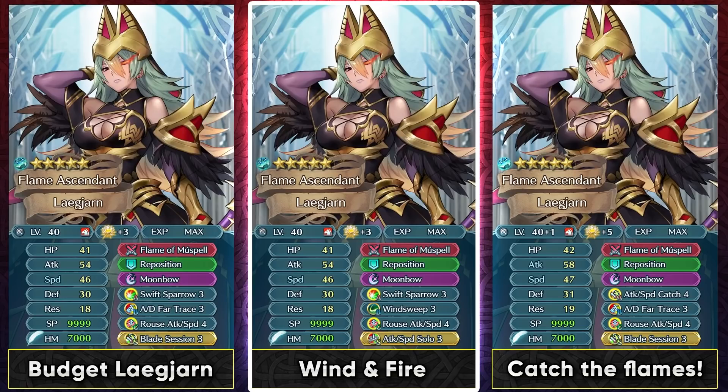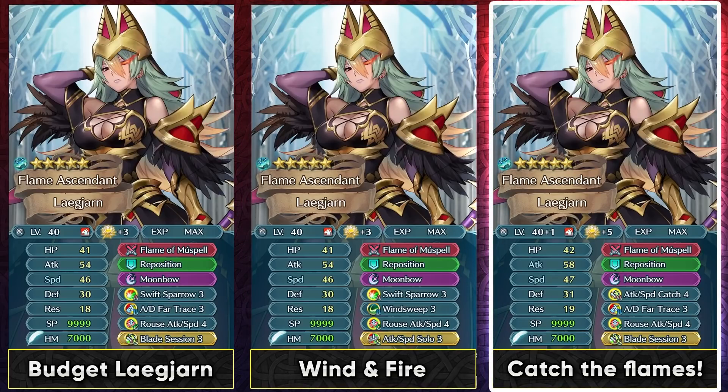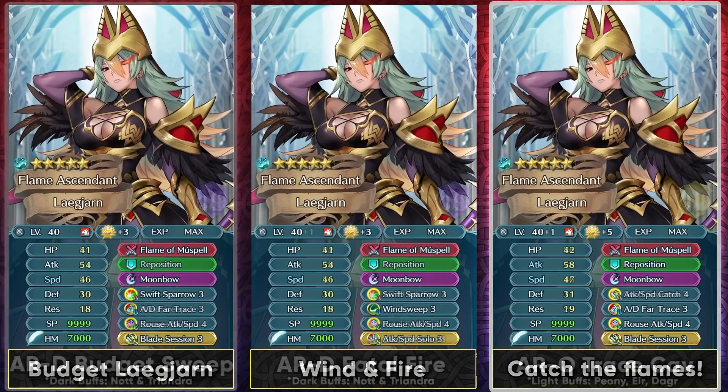If you want to build Ascended Lagern, keep in mind she's an Ascended unit so she doesn't use a floret to get an Ascended asset. I personally really like the speed Ascended asset as it is a super boon. On a budget, you can give her Blade Session and Moonbow as a 1-turn special, and you can also run Wind Sweep in slot B, which is useful for abyssal maps or chain challenges. Wind Sweep gives you double attacks but still doesn't let the enemy counter attack her because of the partial null follow-up in her weapon. Attack Speed Catch 4 is also an option for slot A, giving more offensive throughput.